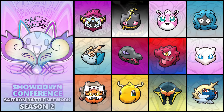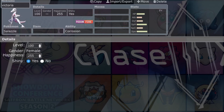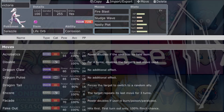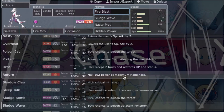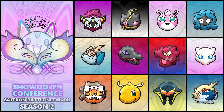Next up, we got a shiny female Salazzle named Victoria. This thing is hella fast — base 117 Speed, barely faster than those base 115 Pokemon like Ambipom and Azelf. The only bad thing is its HP, Attack, Defense, and Special Defense are utter crap. Special Attack is decent at 111, and with Life Orb it hits really hard. It gets Nasty Plot, Dragon Claw, Dragon Tail, Disable, Encore, Fake Out, Flame Charge, Knock Off, and Taunt. Because of its Poison typing, it'll never miss a Toxic, and with Corrosion it's always going to hit regardless of type.